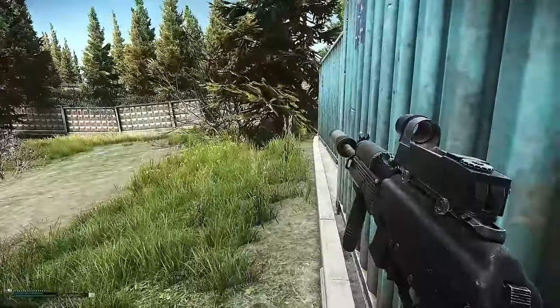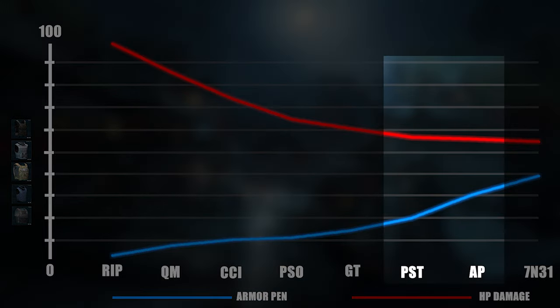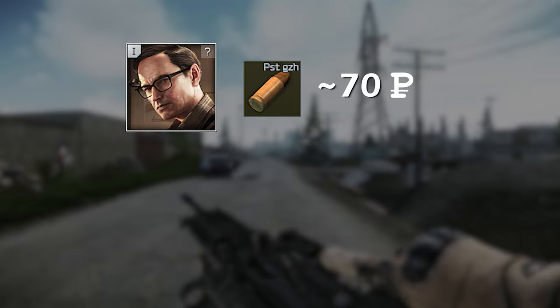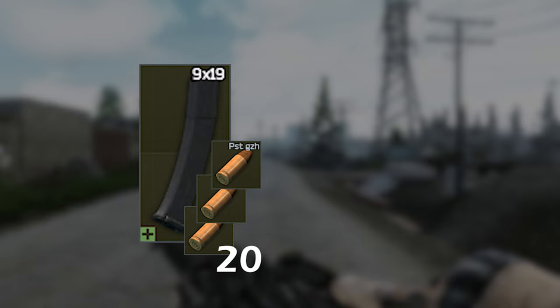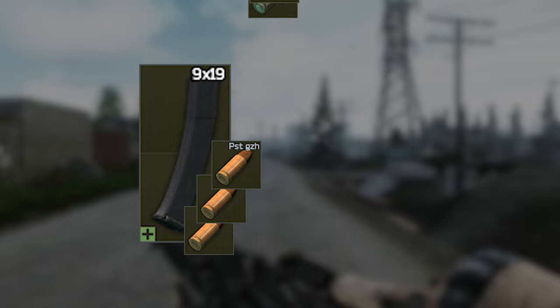In terms of ammunition, I personally use the PST GZH because it has enough power for what I'm using it for while being very cheap. But if you want to use something more potent like the AP 6.3, you can split it — first load your magazine with something like PST and the rest AP, so that when you shoot, the AP gets out first and shreds the armor of your opponent.